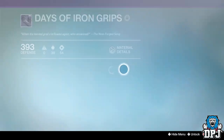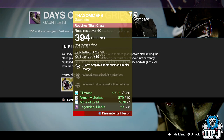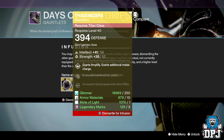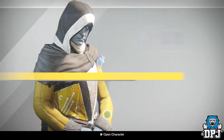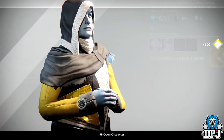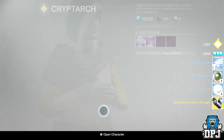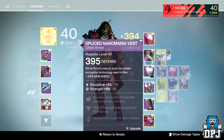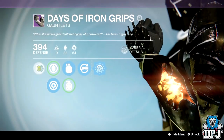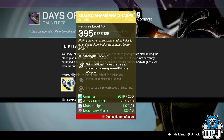394 — I think I could probably do better than that, but we'll infuse them anyway. Then open the next one — 395 exotic engram, 295... 396 and I'll be happy. Come on. Okay, that's a rank up package. 395, we're getting there now.